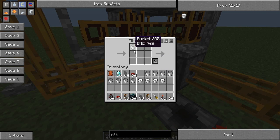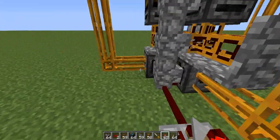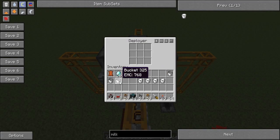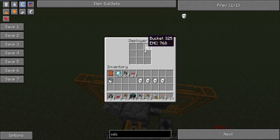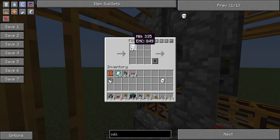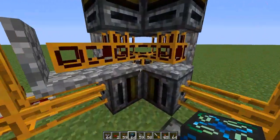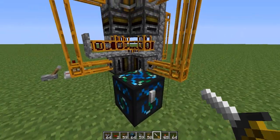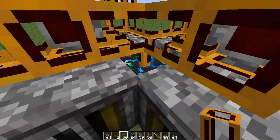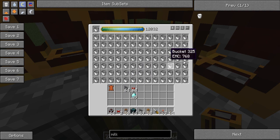In each of the bottom four filters put a bucket. Then do the same for the deployers — put a bucket in each one. Then put a milk bucket in all of the filters in the middle. Now put a condenser there and connect the redstone pipe up to it. You can target diamonds in this one, then get about ten diamonds. Target a bucket in the other condenser, then fill it up with about ten diamonds worth of buckets.